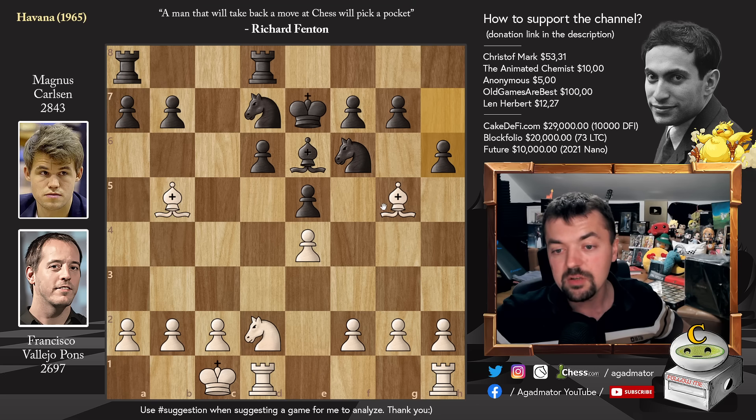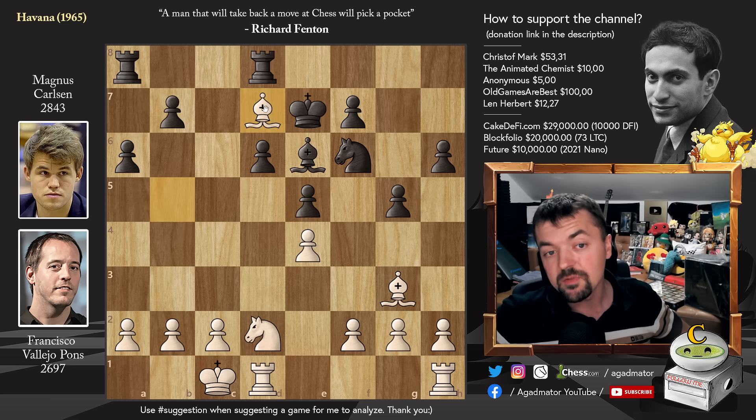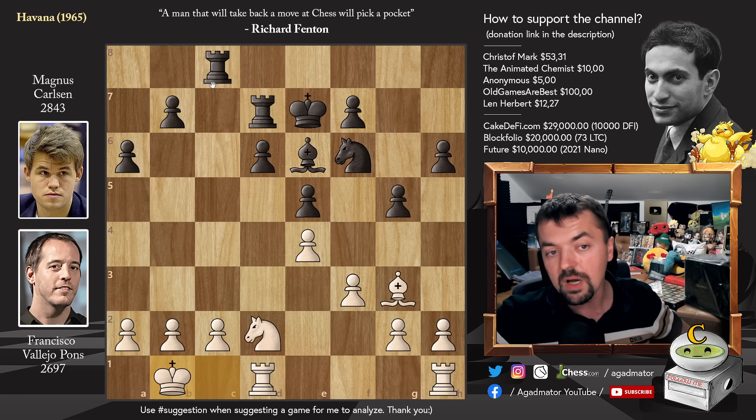And Magnus starts chasing away the Bishop — h6, Bishop to h4, and pawn to g5. We have Bishop to g3, and pawn to a6, kicking away the other Bishop as well. You could play something like Bishop to e2, but he decides for Bishop captures on d7 — pretty much just trading all the pieces. We have Rook captures on d7 and pawn to f3. This strengthens the d4 pawn, and now you don't have to keep your Knight on d2. We have Rook to c8, and now King to b1 — makes sense, as the Rook is on the c-file.